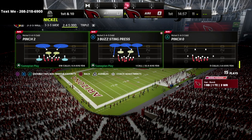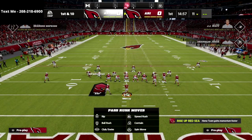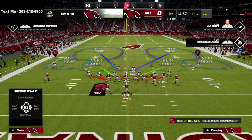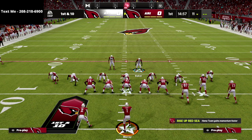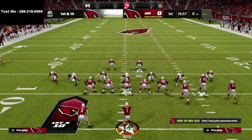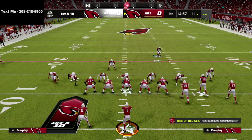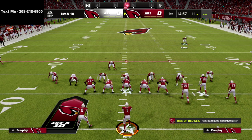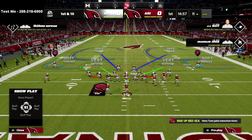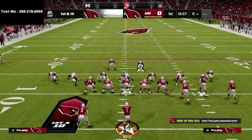Coming out in Pinch 2, our first adjustment is to show blitz. We're going to bring this safety right over the center, and position this guy right here. This significantly helps in both the run and pass game. In the run game, we now have two free linebackers to fill gaps. In the pass game, they're going to start inside, back up, and fan all the way out. The 30-yard clouds distract from streak routes, and by the time streaks open these guys are back outside. I also shade my coverage to the outside.